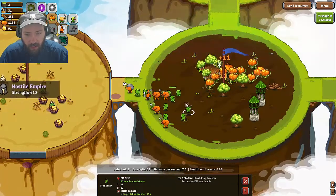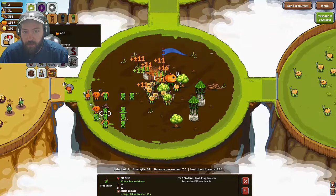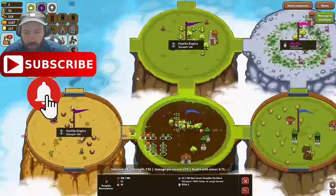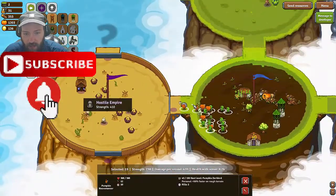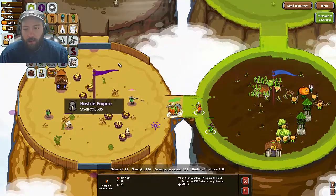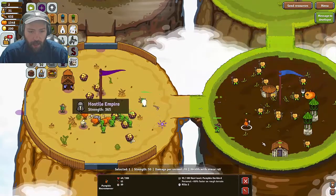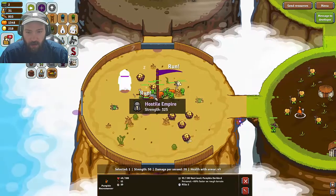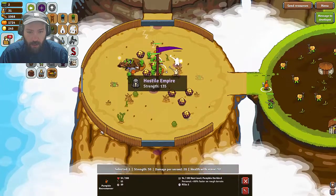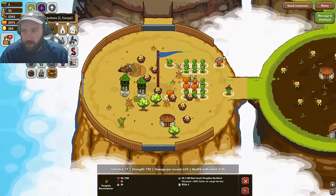Oh, these frog witches cost 400 gold — that's a lot of gold. Give me the wood I need, please. Need wood. There we go. As long as the invaders are not invading, so to speak, we're good to go. Break in boys, go get them! This guy never hurt anybody. There we go — perfect. Oh, there's gold here, so that's really good actually.